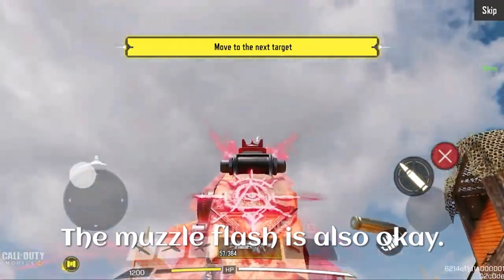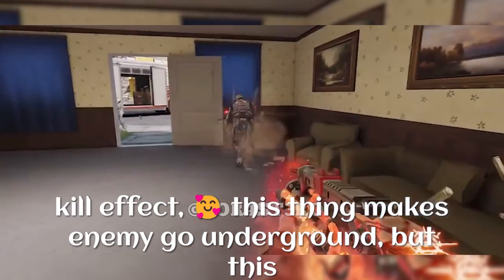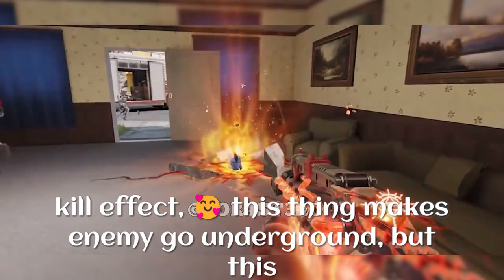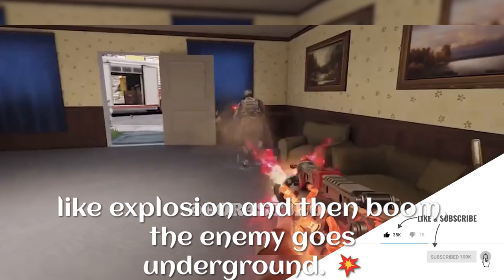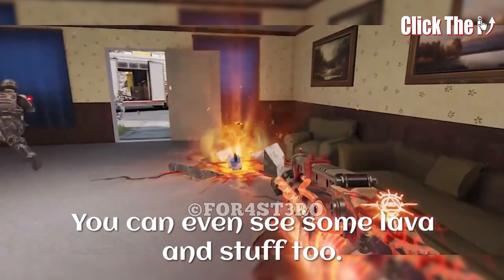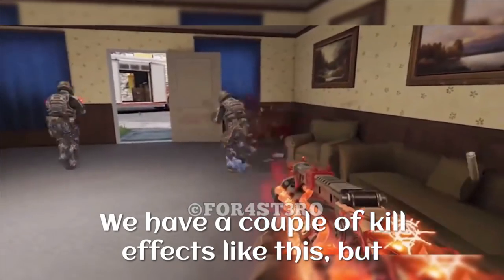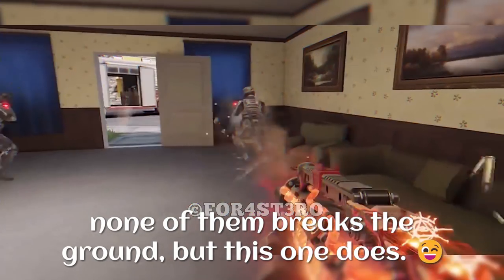The muzzle flash is okay, not great, but if we talk more about the kill effect — this thing makes the enemy go underground, but this time unlike all the other times it breaks the ground like an explosion and then boom the enemy goes underground. You can even see some lava and stuff too. We have a couple of kill effects like this but none of them break the ground — this one does.